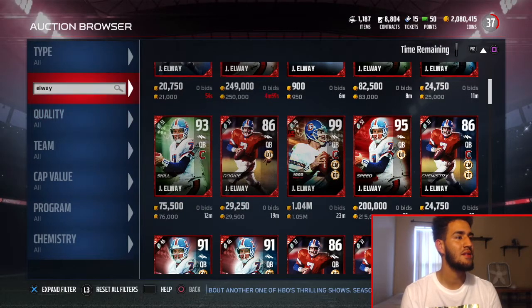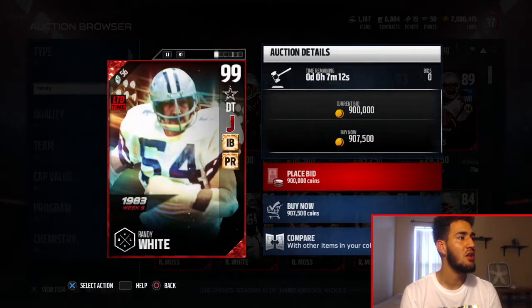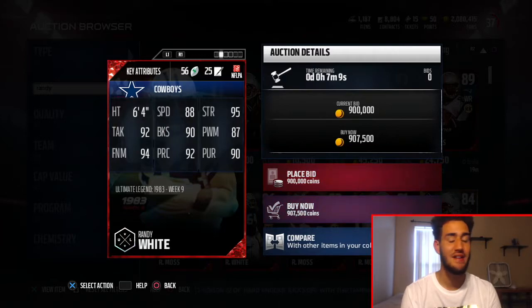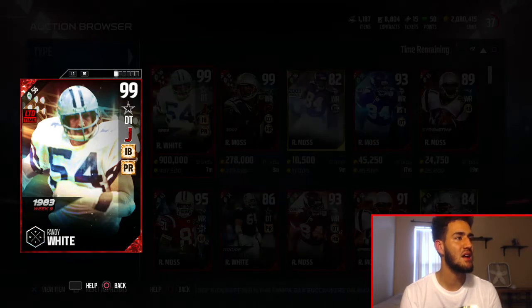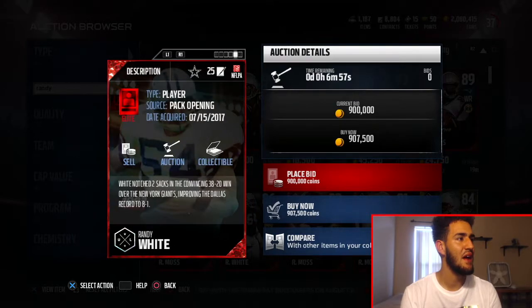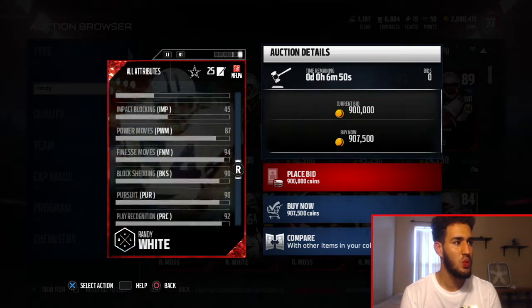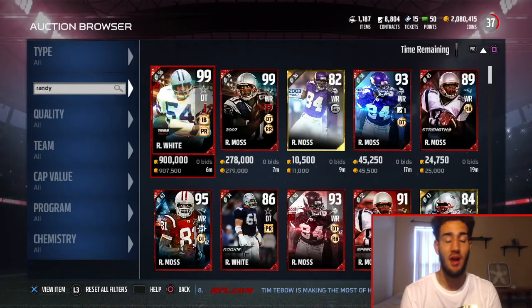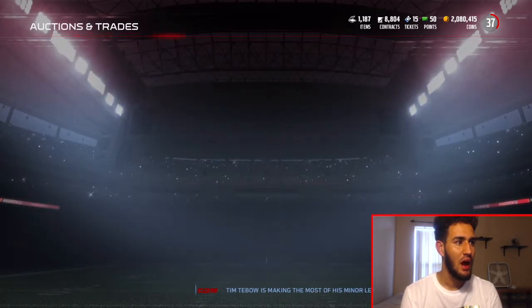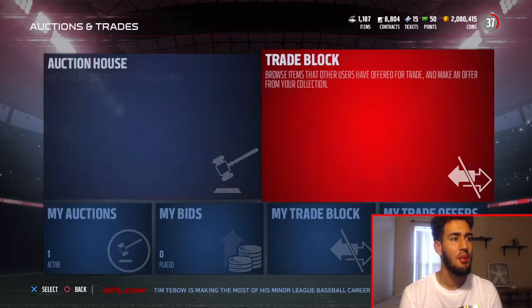Let's check out Randy White real quick. I saw Randy White's card online and I didn't see any good stats — there was no stat above 95. Yeah, there's no stats above a 95, which is really strange. I don't understand how it's a limited time card. Nothing's above a 95 — he's an ultimate legend limited time and nothing's above a 95. I think we passed that a long time ago, Madden, so I don't understand what happened there.